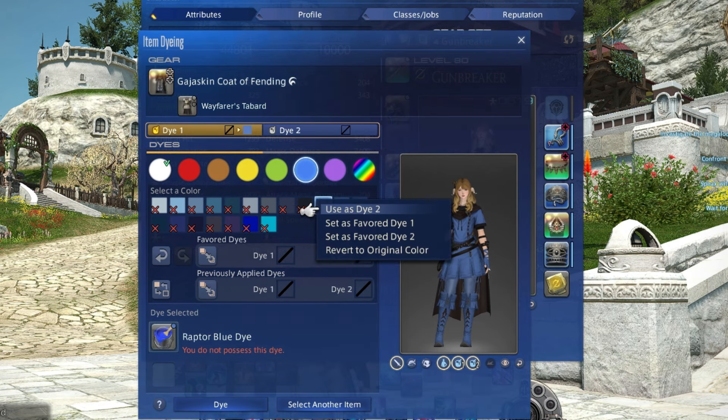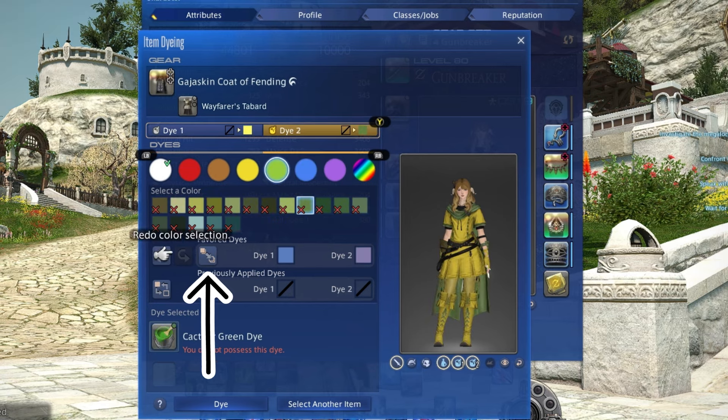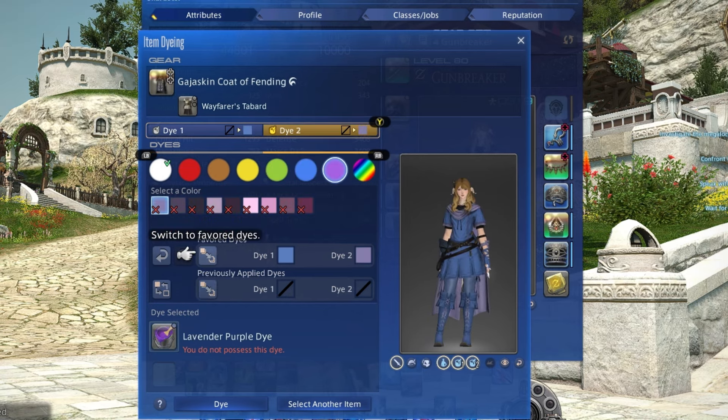Favorite dyes are saved and will always appear when you enter the dye screen, so if you have a set of one or two dyes that you use constantly, this can save you a whole bunch of time. You can swap to your favorite dyes here, and this will color your current outfit in your two favorite dyes.